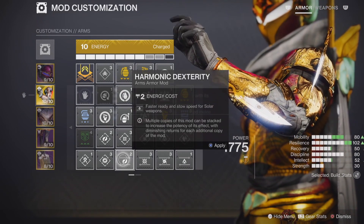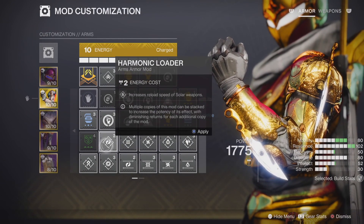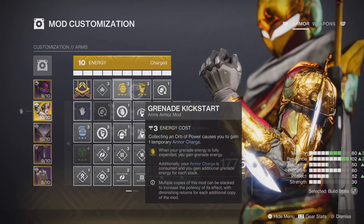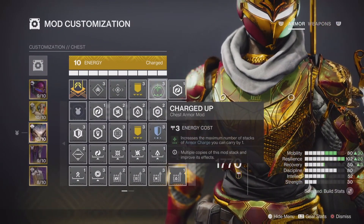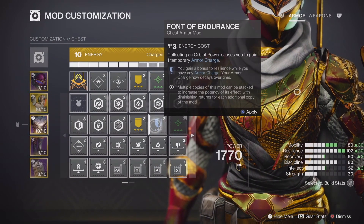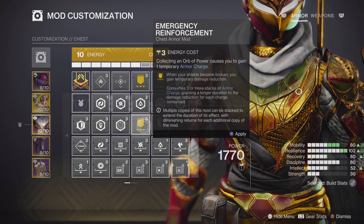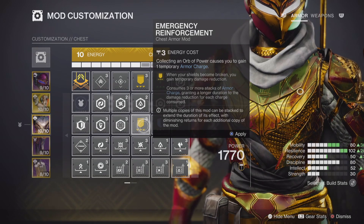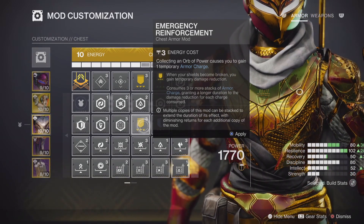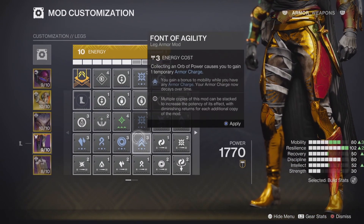You'll see for instance harmonic dexterity — this gives you a speed boost or better reload for whatever is matching your subclass element, and saves you some energy. That gives you the incentive to build into a single element. The green mods buff the system itself; the blue ones work while you have the armor charge active; and the yellow ones only trigger once a certain condition is met, then consume all stacks of armor charge. To get armor charge, simply pick up an orb of power. Slot one of these mods and you've got the armor charge system ready to go.